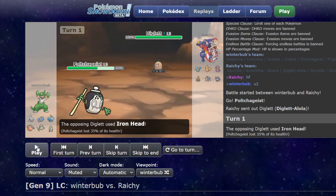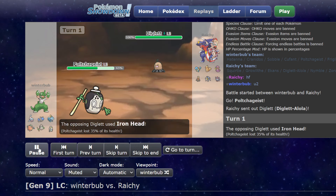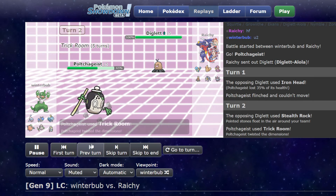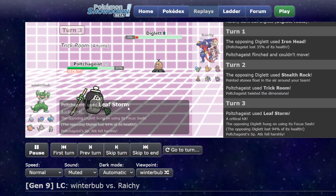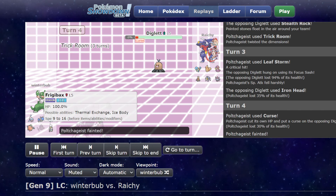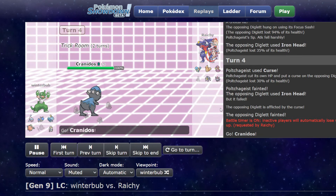So I brought Trick Room and I set it up turn one. And I got flinched, which is really unfortunate. Because if I didn't get flinched there, I set up Trick Room and then I'm able to just kill him this turn. So he gets Trick Room for free — ends up being Sash — so it does get more Iron Head chip. I feel like I'm better off just cursing and letting Pulcher guys go down. That flinch was very unfortunate for me, but that's alright.